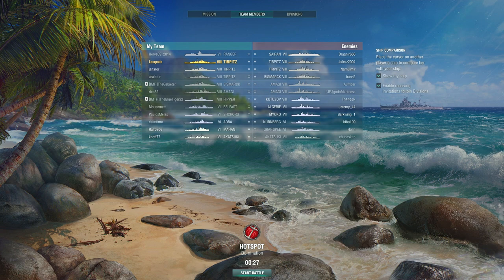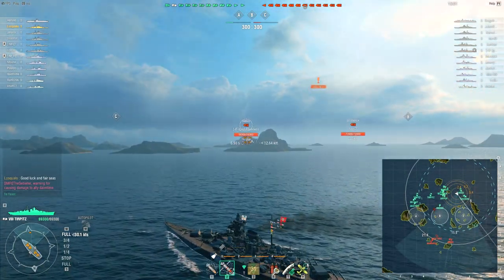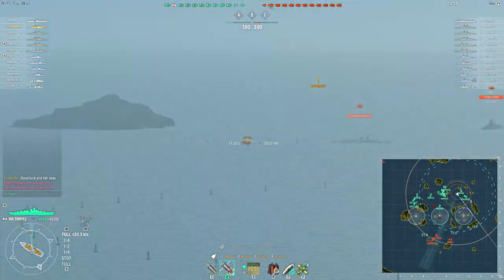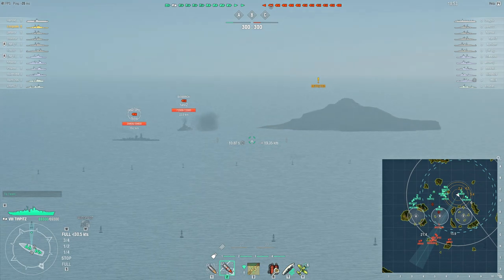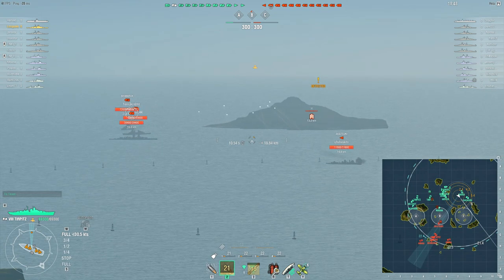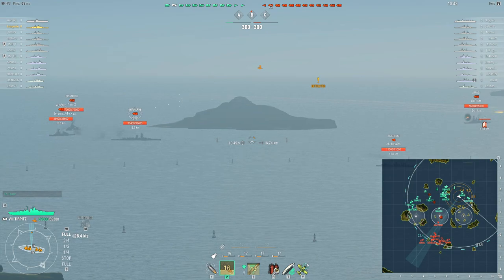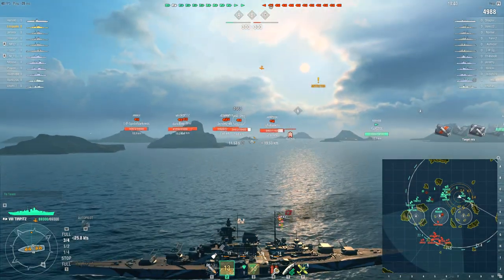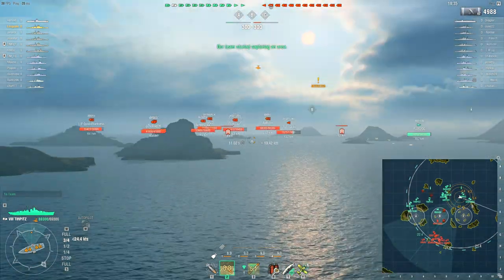Next up we have the 6.5 game — this is Losqualo in the Tirpitz, top tier, lots of battleships, lots of German battleships. This is going to be more on the silly side. This is perhaps particularly relevant to the German battleships because they can sometimes get away with doing things that other battleships can't. The Amagi at tier 8 also has very good armor for example, but the Tirpitz and German battleships generally have that combination of being quite hard to citadel, good AA, good secondaries, and some have torpedoes.